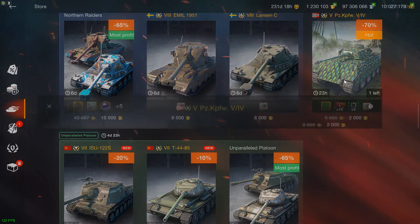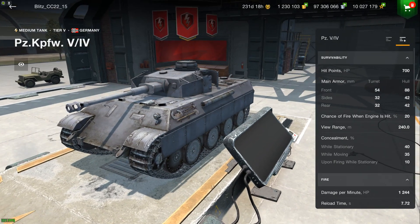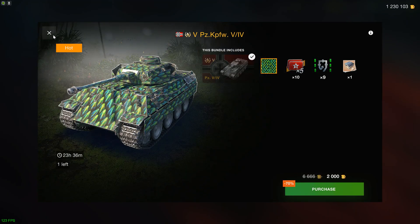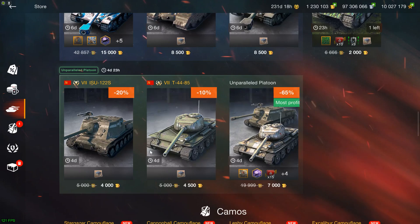Then we have a Panzer V4, which is an absolute mean machine at tier 5. It's a Panther hull, which means it's very, very heavy, which means you can ram tanks very, very easily. So this is a seal clubber's dream right here. You have to decide for yourself whether you want to divulge into the degeneracy of owning that vehicle, and you only have one day. Personally, I don't recommend it, but if you want to collect tanks, sure.